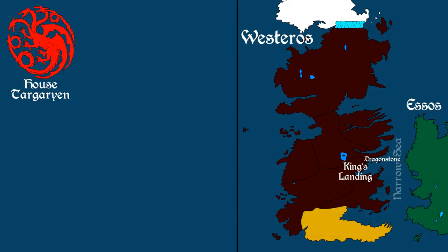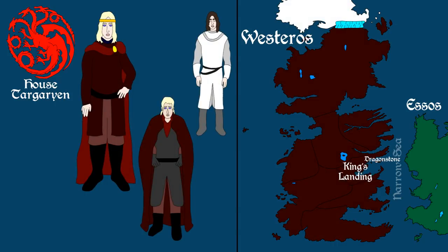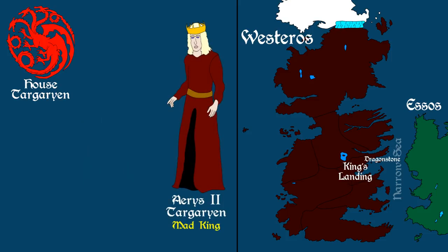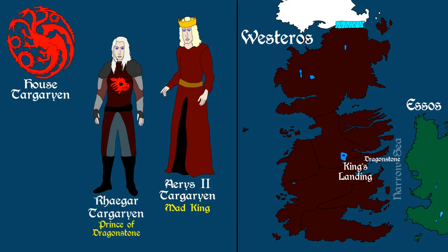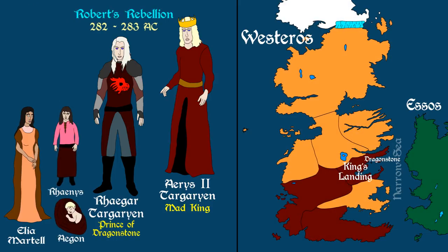However, the Targaryens never forgot their connection to the powerful beasts, and some even died attempting to bring them back into the world. Under the reign of the last Targaryen King, Aerys II, another attempt was made to hatch dragon eggs found in the depths of Dragonstone, but again they failed. In keeping with tradition, Aerys' eldest son and heir Rhaegar was named Prince of Dragonstone. But war again came to Westeros, seeing Robert Baratheon rise against Targaryen rule, leading to the death of the king and heir.